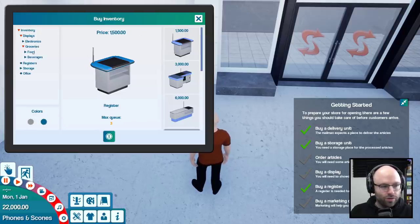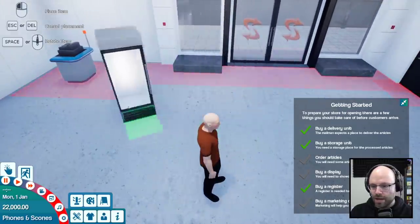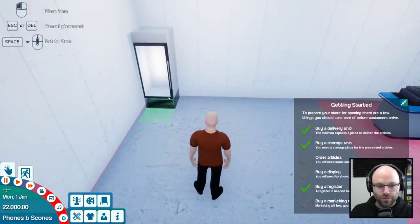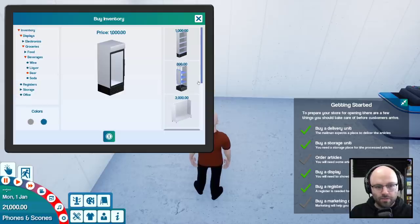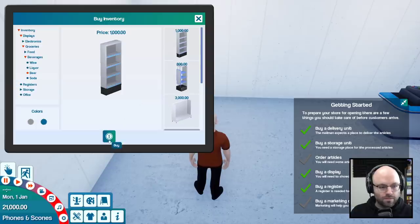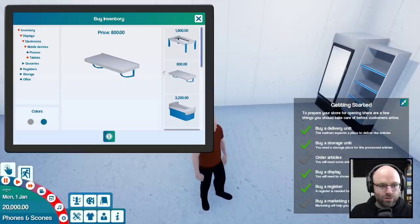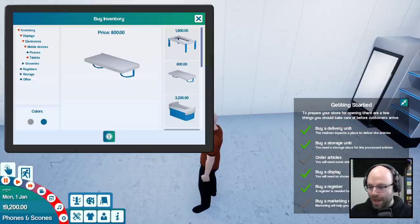We're gonna need a display for groceries — just a humble refrigerated fruit stand. You usually put that stuff over here. Frozen food near the exit. We can get a beverage stand as well — we're gonna sell beers and bananas. That's all we got. But we also need a place where you can buy a tablet. Right next to the beer, we'll put a little shelf on the wall where you can buy an iPad, if you're interested.